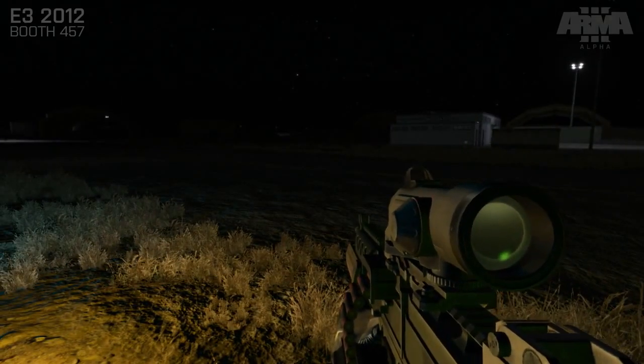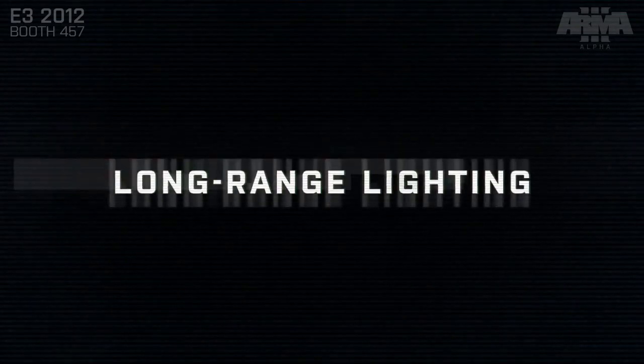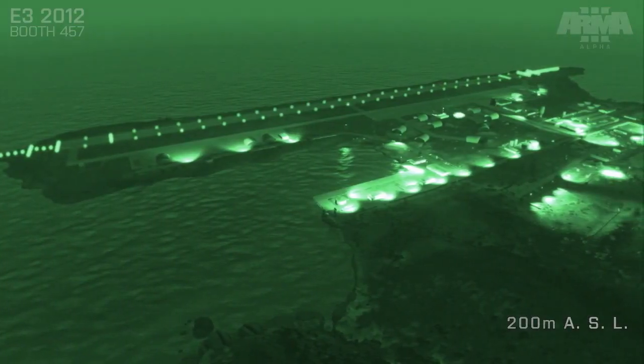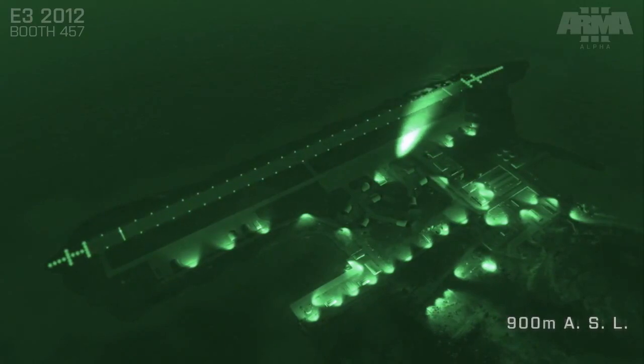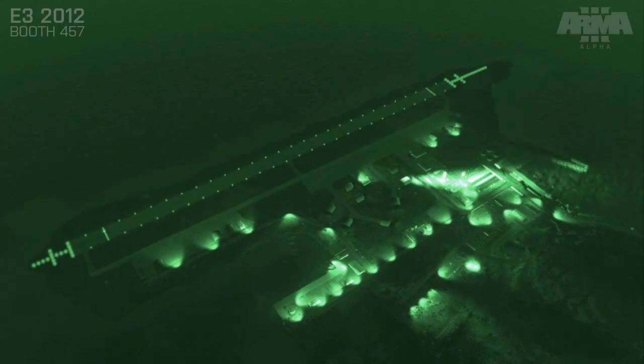If we take a look at the same scene but now from a little further away, we can really begin to see the differences that the number of lights in a scene can make. The flashing lights there are from a chopper, and the sweeping beam is its searchlight. Moving further out still, we're able to keep the whole structure of the airbase in the scene, which is great for navigation or indeed acquiring targets.